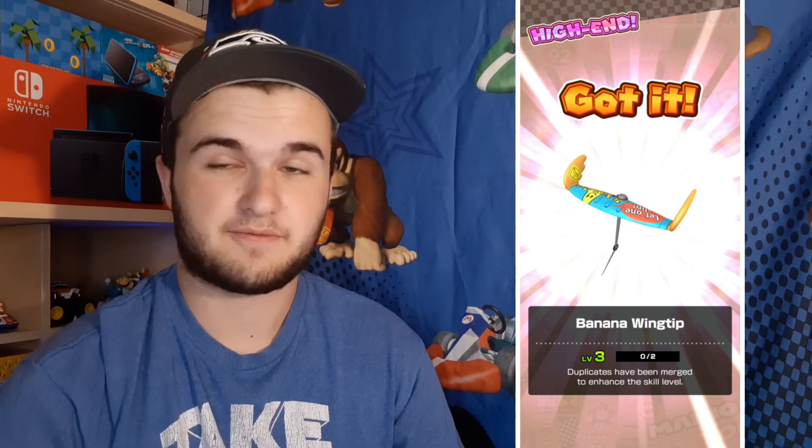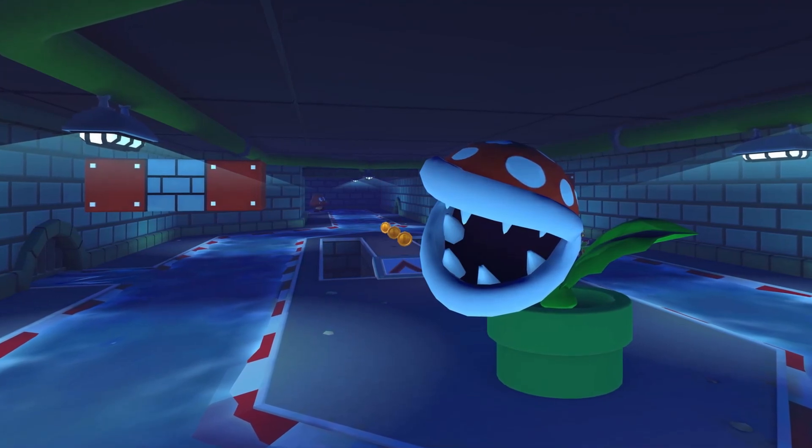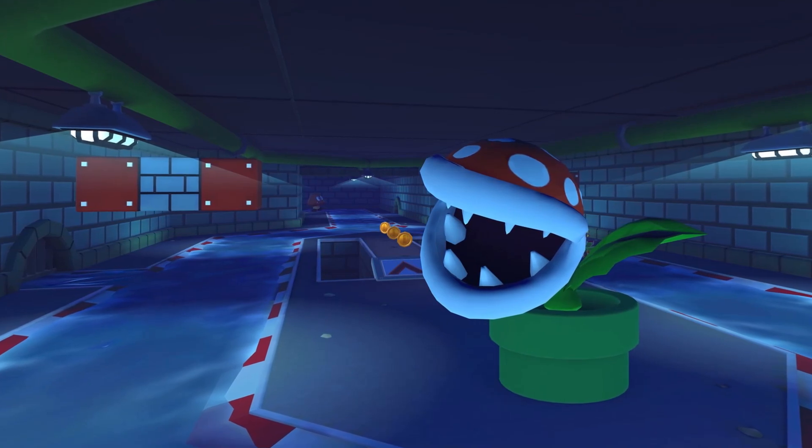I've got so many different things to discuss today. First off, let's talk about that new early tour preview — we've got Piranha Plant Slide from MK7 showing up to this brand new tour. Honestly, not my most favorite MK7 track they could have brought in. Piranha Plant Slide was not a track I really wanted for tour, and I think it's going to be not very great with tour's engine, mainly because of the underwater section. But you never know — Amsterdam Drift 2 ended up being better than I thought, and it's mainly an underwater track.